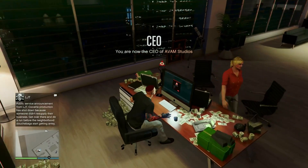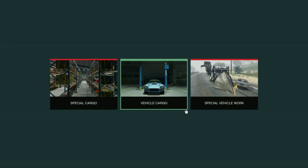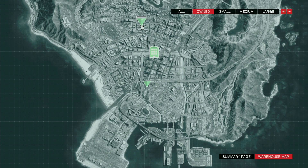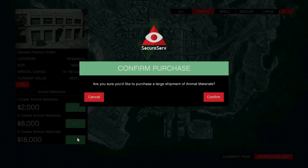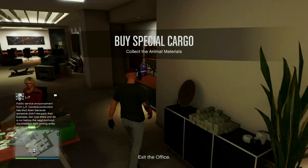We gotta make some money here. Looks like you need a bigger safe. We do have some stuff. We'll fill this one — we purchased a large one. Let's go pick up the animal materials.